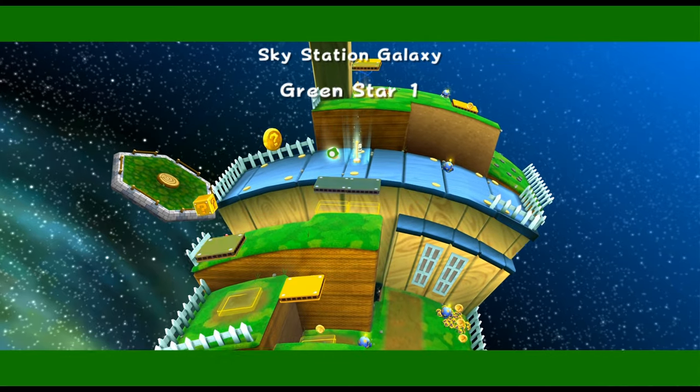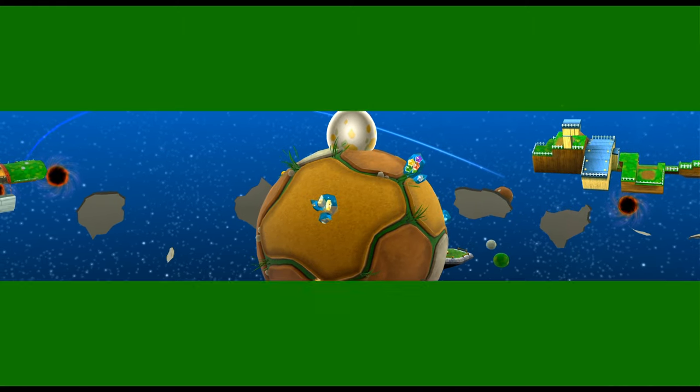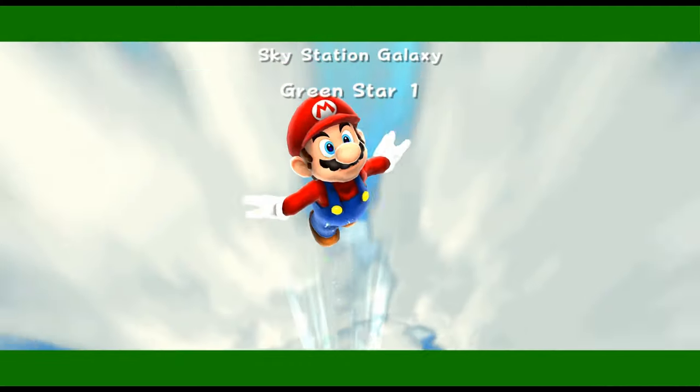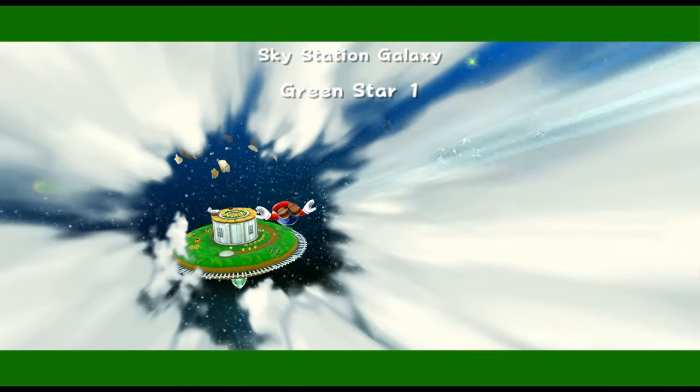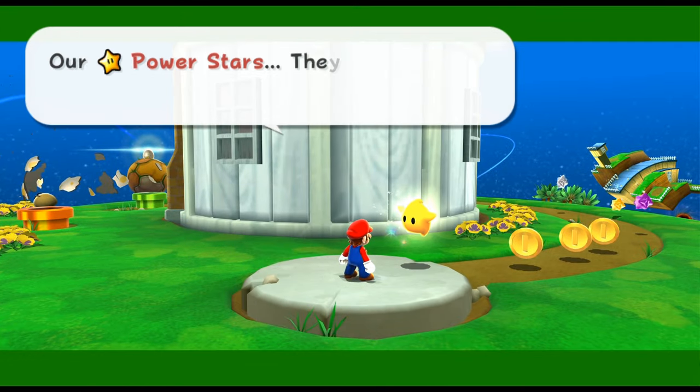So somewhere, Green Star 1, there's Green Bars and there's Green Clothes. It's very green. You like green? I love green. Green is our Power Star.